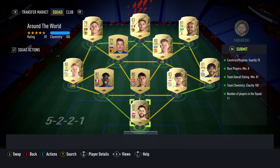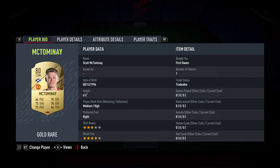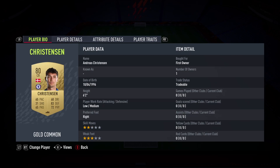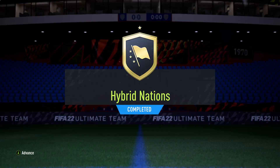On to Around the World, and this one is actually very very simple. You basically just need a one-league team, so you can choose whatever league you've got a lot of players from. I chose the Premier League - probably not the cheapest option but it's just what I had. You need players from 10 different regions so you can only have two players from the same nation. You need eight rare players with an 81 rating. For that easy squad we get a 50k pack.